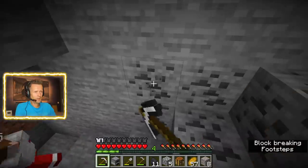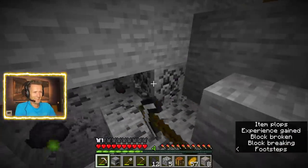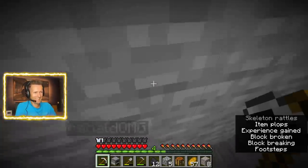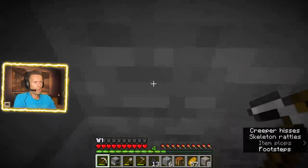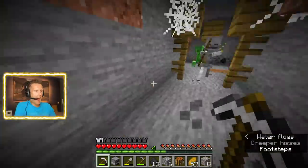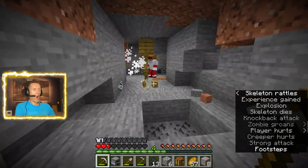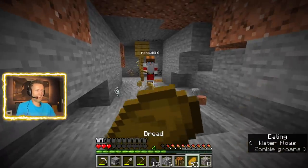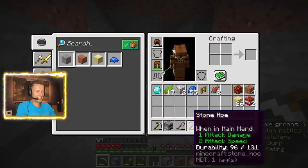Look, more coal. I can get more coal. Your motto is to mine everything in sight. We might find diamonds. Gold. There's a creeper — whoa, quick! I'm dead. I'm coming. I survived. How many hearts are you on? Two and a half. Oh my gosh.